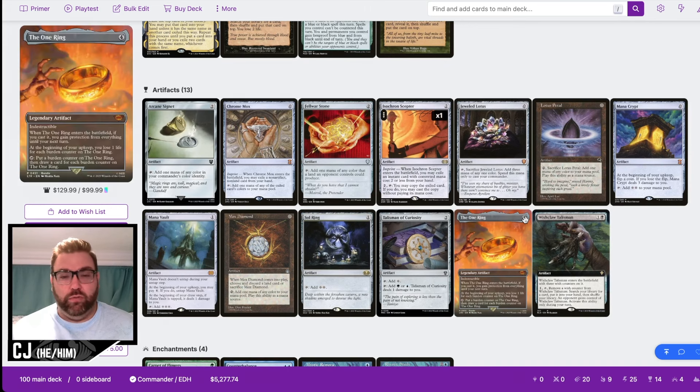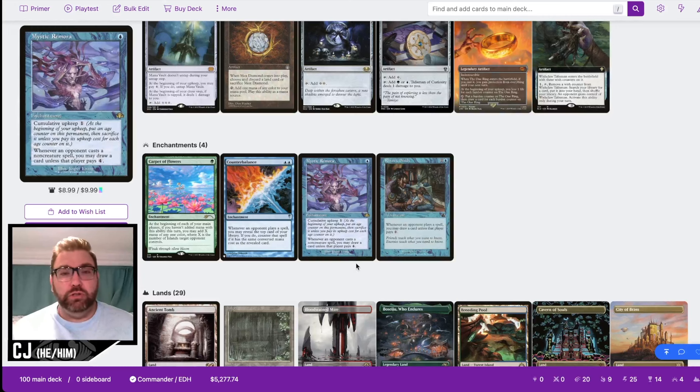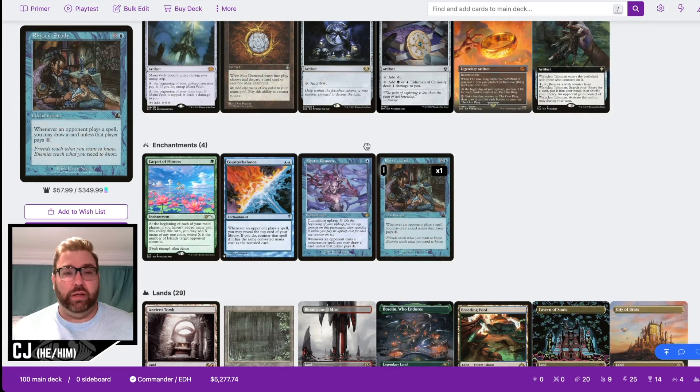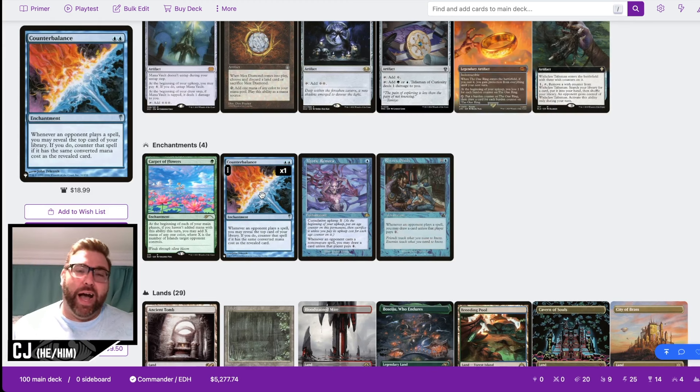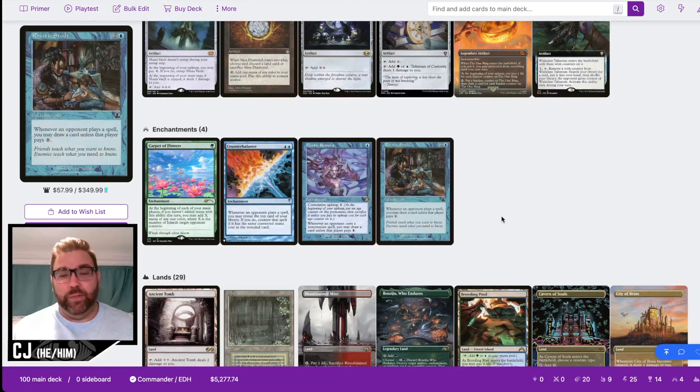For enchantments we have four: the usual suspects of Mystic Remora and Rhystic Study, Carpet of Flowers for those colored pips in the early game, and Counterbalance — one of my favorite cards. I had to include it because of Glarb's activated ability. We can surveil to filter the top two cards, similar to a Sensei's Divining Top and Counterbalance combo, and hopefully stop our opponents. Counterbalance can be either very powerful or situational, but I haven't had a bad experience with it so I'm keeping it.